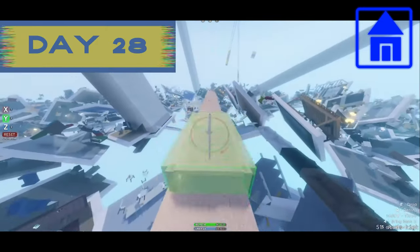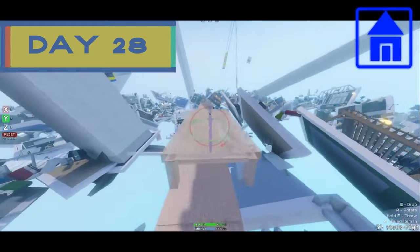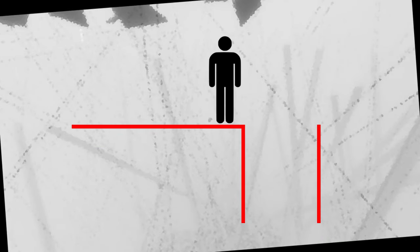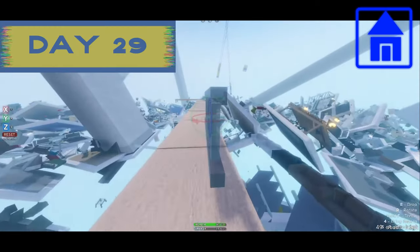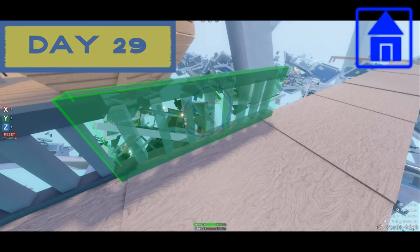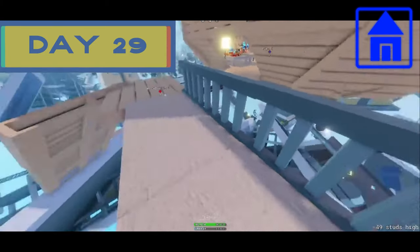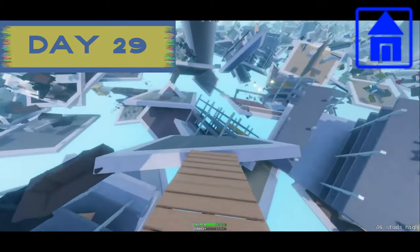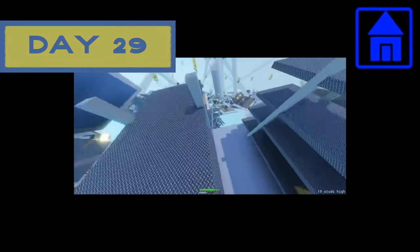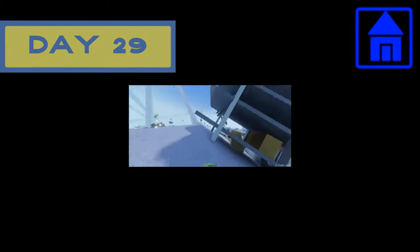For days 27 and 28, I worked on the HIGHWAY TO HELL. Essentially what this build was, was just a bridge that took you over to a spot in the void where there was nothing to save you from your fall — and then if you wanted to, you could jump down into it. Hence why it's called the HIGHWAY TO HELL. On day 29, the bridge was actually in place, but we needed to get all the railings in, because I was not going to have a bridge without railings. That would look hideous.